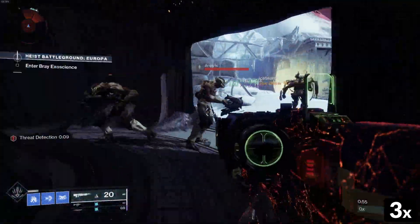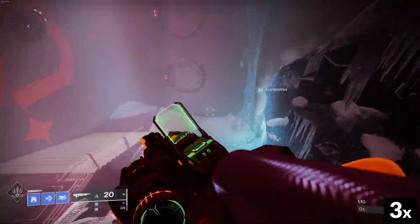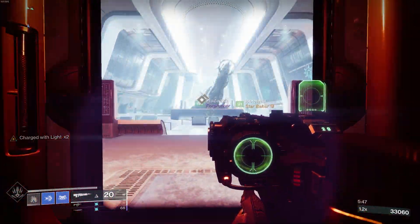Once loaded into the battlegrounds you'll need to make your way to Bray Exoscience, which is the first room that has many bosses. From what I found, this out of bounds requires me to wait on my teammates, so there will be more jumps and cuts than usual — I do apologize.